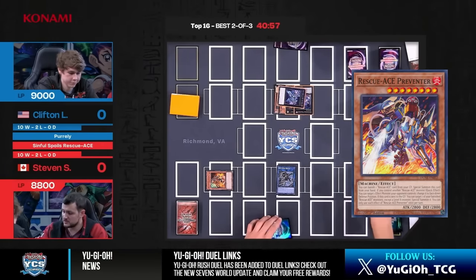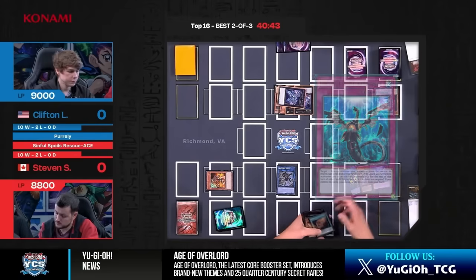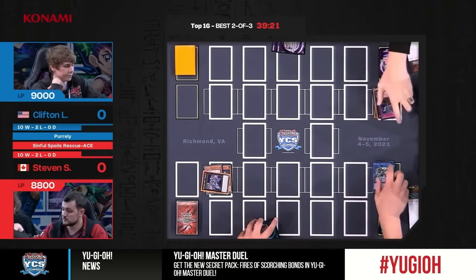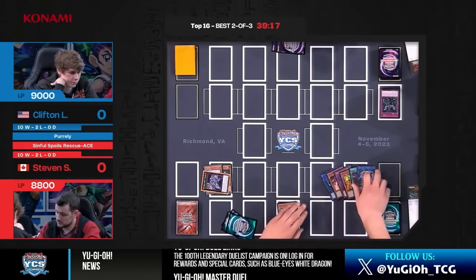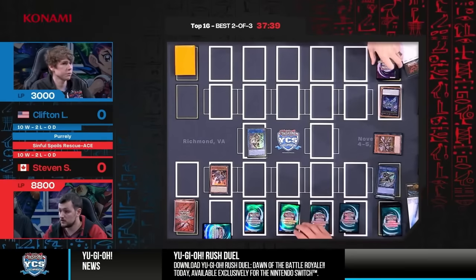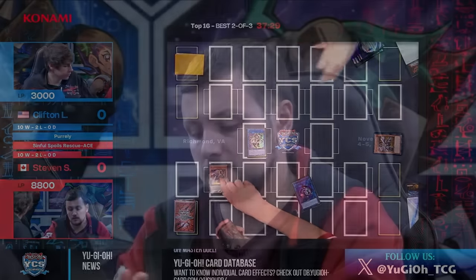Santoli draws his second Preventer and gets to his main phase. He activates Hydrant's search effect, which Clifton has to allow, as his Infinite Impermanence will simply be dodged by SP Little Knight. Now Steven's discipline pays off — it's left-right A-B. Enemy Controller threatens Clifton's Zeus, which he has to allow to take. Steven simply uses his New Toys effect, wiping the field of all cards including Clifton's set Infinite Impermanence. Now with Turbulence in hand off the back of his Hydrant and a newly drawn Preventer, he is able to unleash a full Rescue Ace combo. Turbulence resolves and he stays underneath five summons to assemble a full Rescue Ace board. Clifton topdecks and says it's time to pack it up. Steven Santoli has just won Game 1 with a perfect game and a single Hydrant.